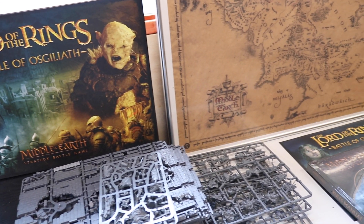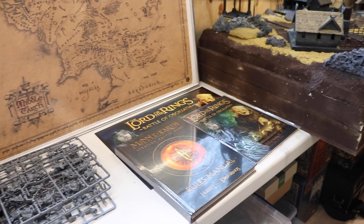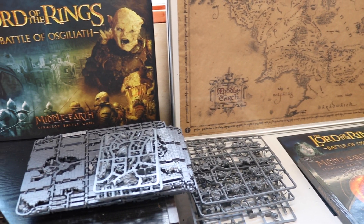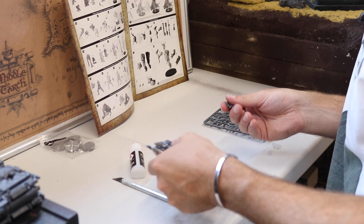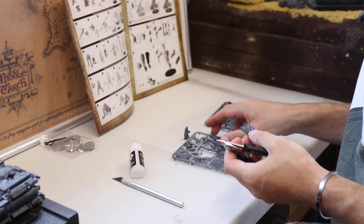I've always wanted to build a diorama for Osgiliath, even more so a 4x4 gaming table, and this is the first step towards that dream. This box features 54 models, two balanced armies — one good, one evil — including new hero miniatures for Faramir, Madril, Damrod and Gothmog. It also includes a full rulebook with updated rules from the FAQs, plus all the accessories you need to start playing the game right away.